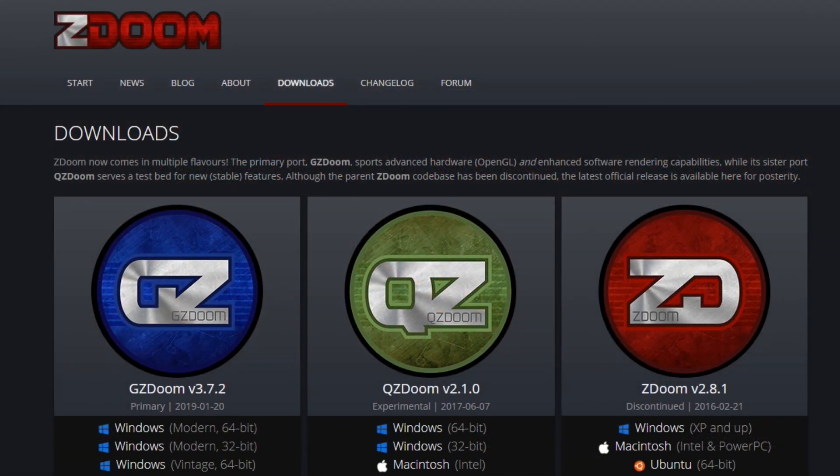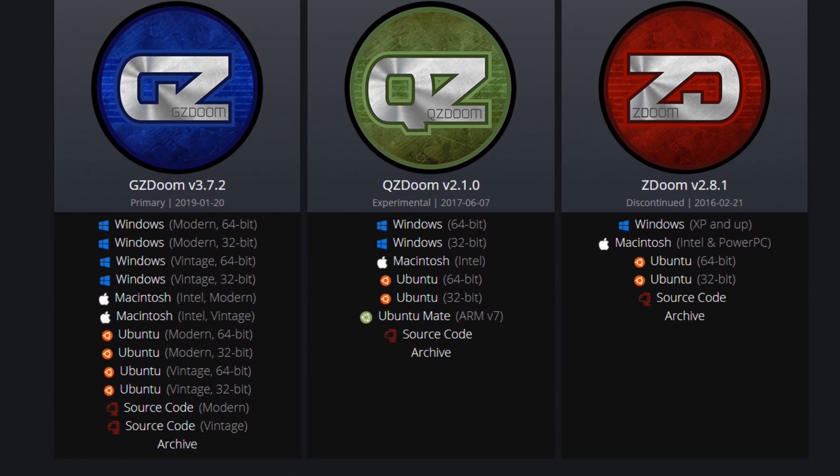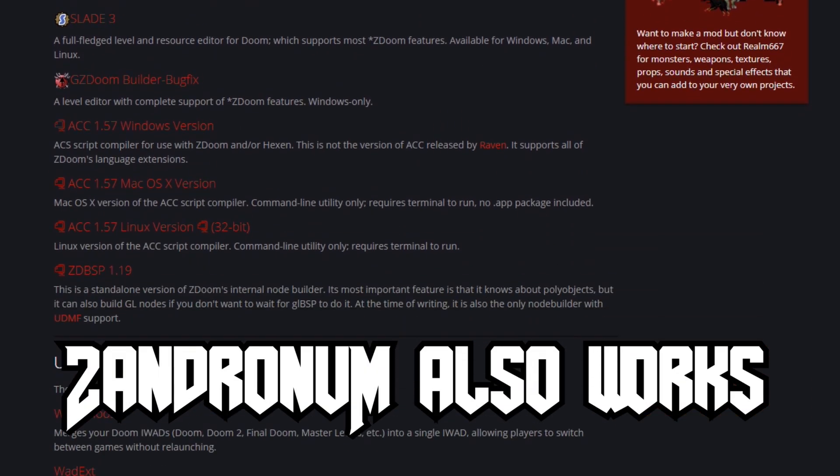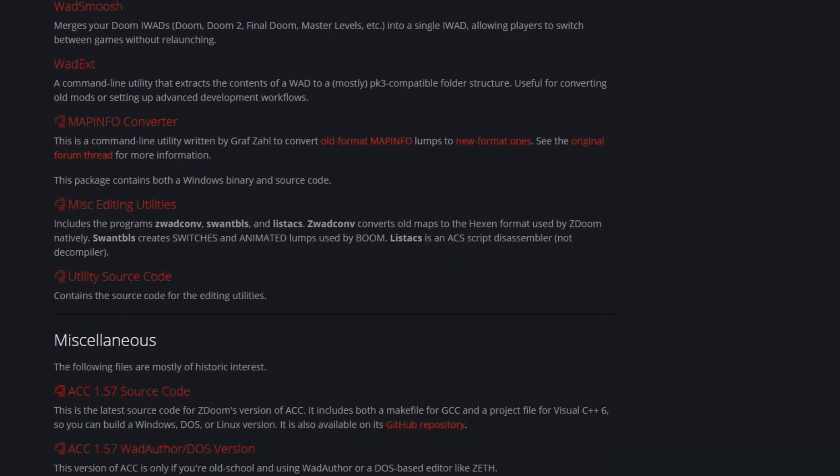Once you have your copy of Doom, install it. Once it's installed, you're going to want a modern-day game engine to run Doom with the Brutal Doom mod. I've always used GZDoom. I've had good luck with it. It tends to run well, it's user-friendly, and the best part of course is GZDoom is completely free.